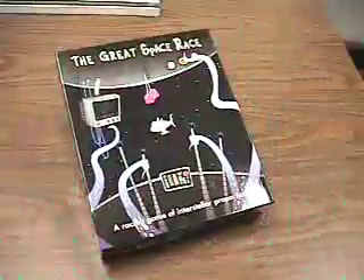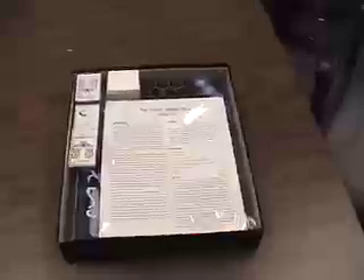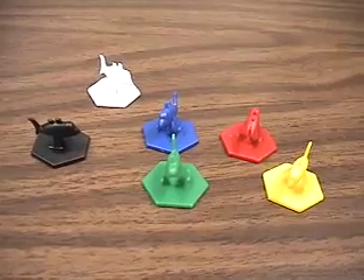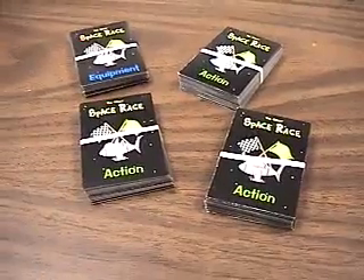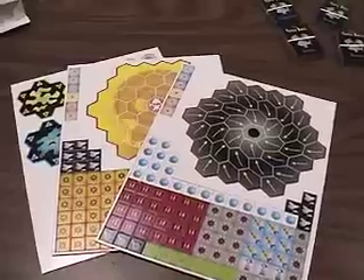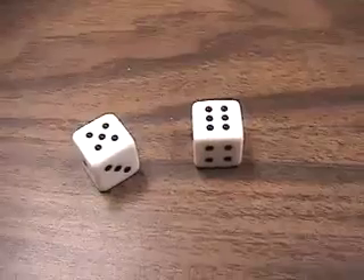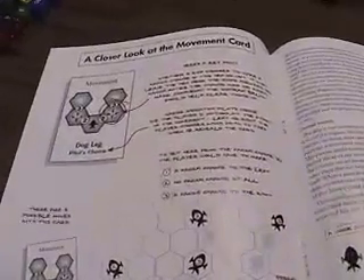So, what comes in the hefty five pound box? Let's take a look. Crammed in the box you'll find the following items: six different colored tokens representing each ship, 186 cards comprising three different decks, 226 special die cut counters, and two dice. A beautiful full color rule book with illustrations and examples of play that'll have you playing quickly.